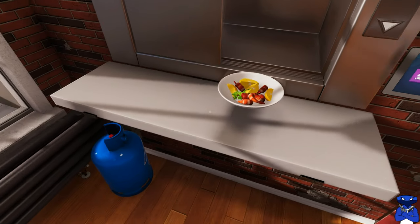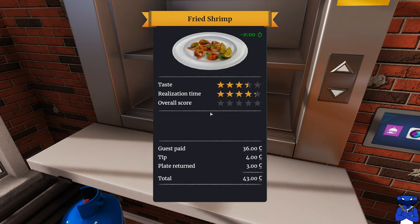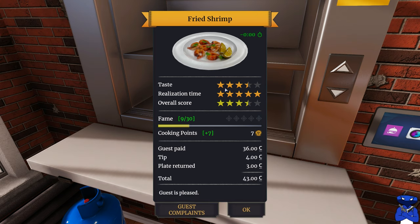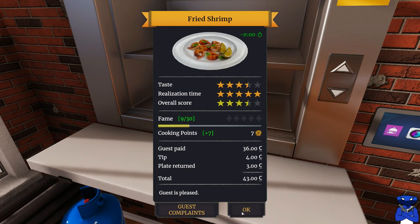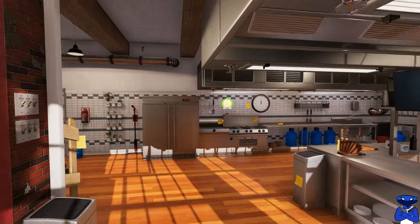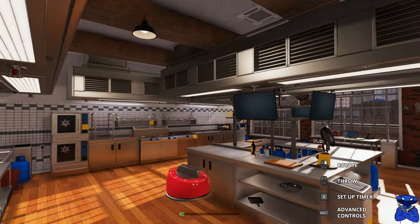Let's see what happens as we serve it — oh my goodness, we didn't do too good. We got three and a half stars on the taste, five stars on presentation, and an overall score of three and a half. Let's see what the guest said: too much black pepper, too much salt, too much butter, and the lemons weren't cut right. But guess what — we saved it!